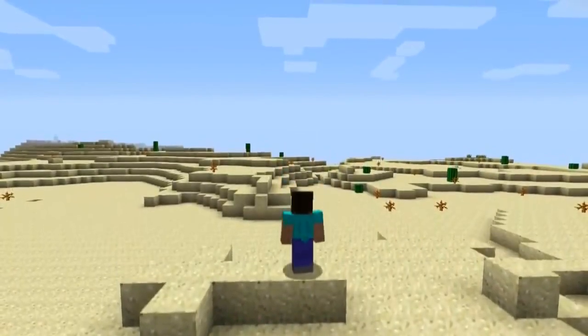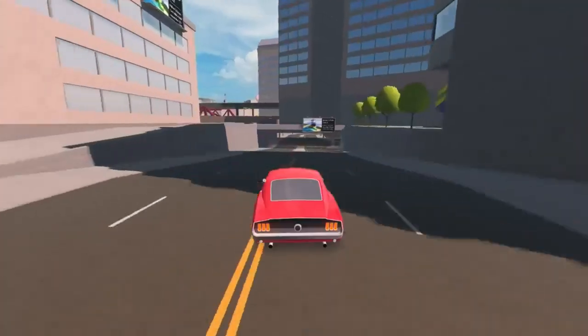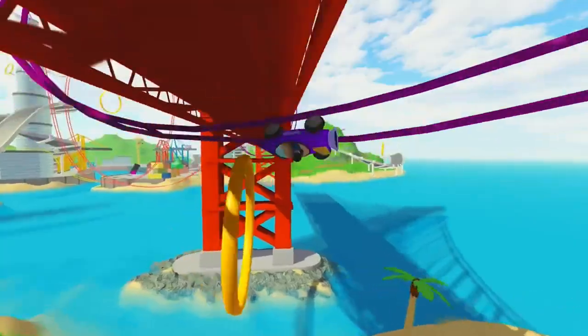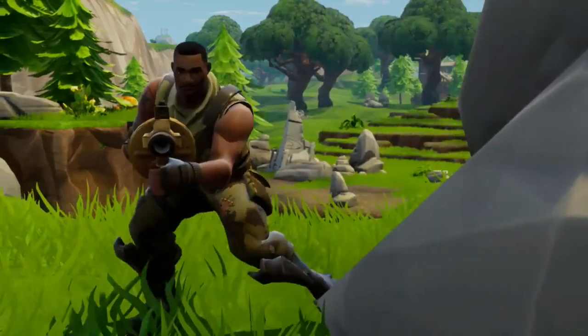Minecraft — a world of integrated systems linked together that enable elaborate constructions on top of dynamic, exploratory play. Roblox — an ecosystem for user content and games where players can play together across experiences conjured by the community itself. And of course, Fortnite, which not only has building integrated into its mechanics, but now integrates with Unreal Engine itself.